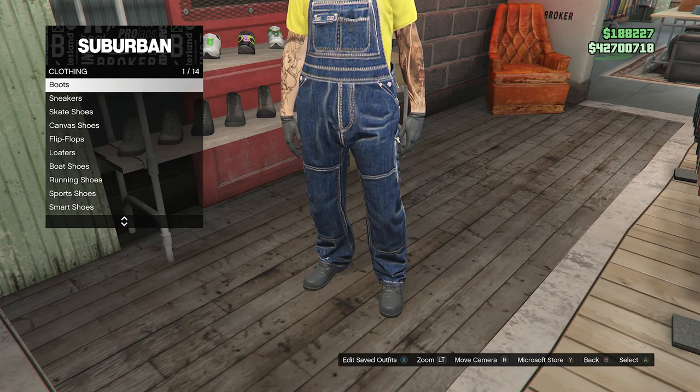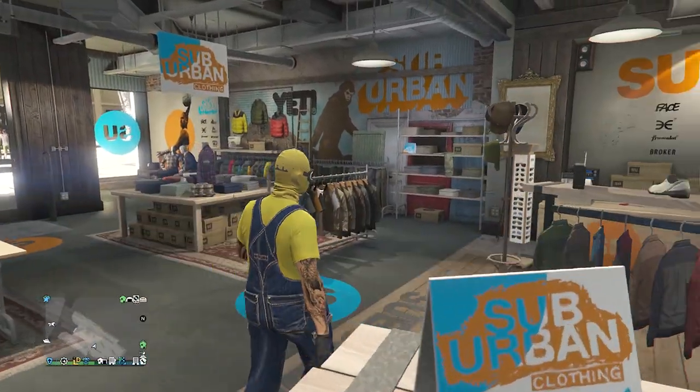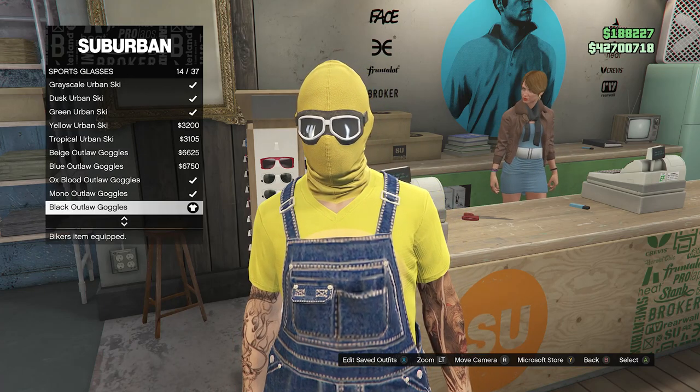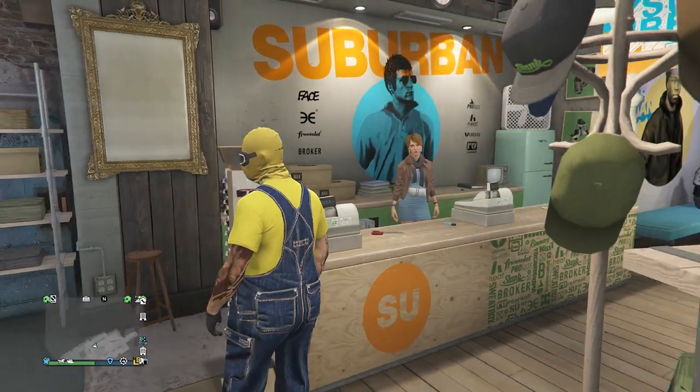After you did equip the heavy uniform boots, back out, walk over here to your glasses. For the glasses, just scroll down to sports glasses, click on sports glasses, and you're going to buy the black outlaw goggles, which will be on slot 14. After you do equip the black outlaw goggles, back out of the glasses.